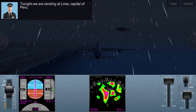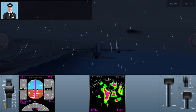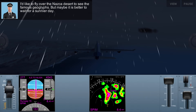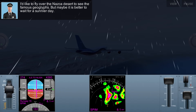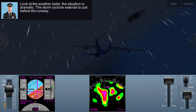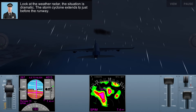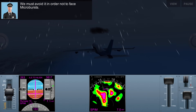Tonight we are landing at Lima, capital of Peru. I'd like to fly over the Nazca Desert to see the famous geoglyphs, but maybe it's better to wait for a sunnier day. Look at the weather radar — the situation is dramatic. The storm of a cyclone extends to just before the runway, so there's a big cyclone there, and cyclone equals bad.